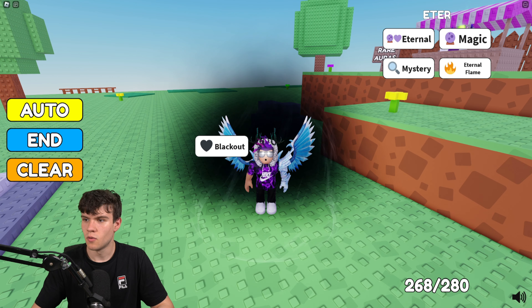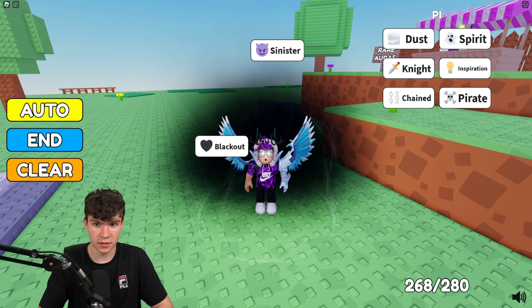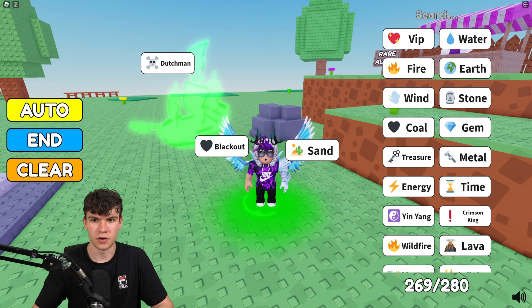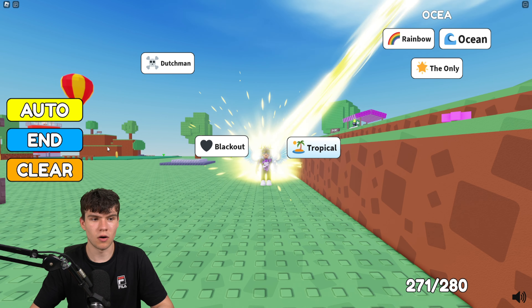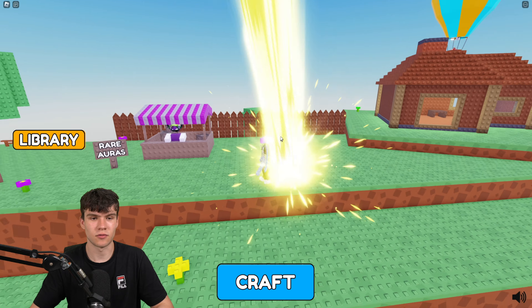That's how you can get Matrix. Next, you have Blackout — in order to do Blackout you need Darkness and Eternal. After that, for Dutchman, you need Sinister and Pirate — Sinister and Pirate gives you Dutchman.